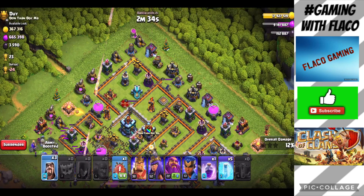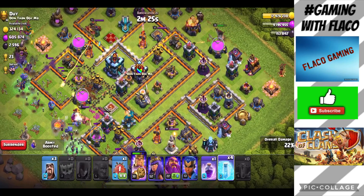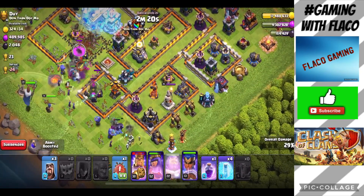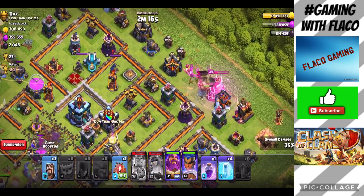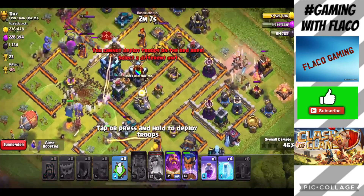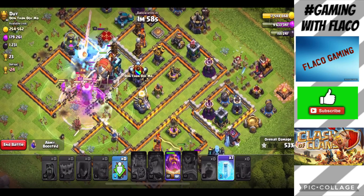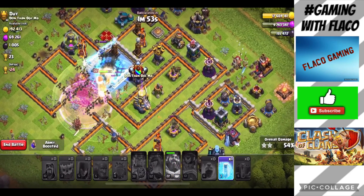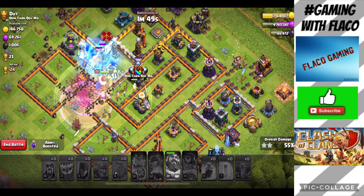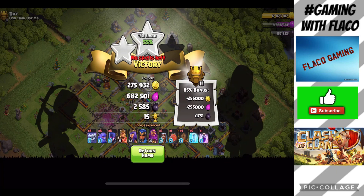Maybe three — I'm gonna drop the Barbarian King over here so he can work his way to get the elixir storage. Drop a freeze spell there. Archer Queen here, Royal Champion, Grand Warden there. With the Barbarian King's ability, the whole point was to get that elixir storage — if the King happens to die, that's okay. Drop a battle blimp. No CC troops. Hopefully we can get the town hall down — drop another freeze spell and there you go, the town hall goes down! Activate the Grand Warden's ability, drop a freeze on the Archer Queen. Successful attack — got most of the loot, probably about 700,000 or a little over 600,000 elixir.